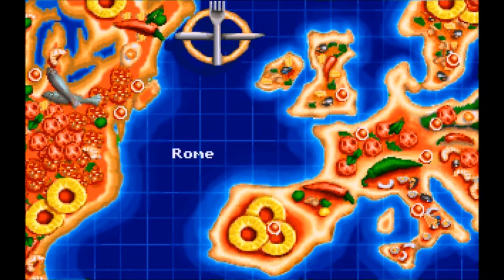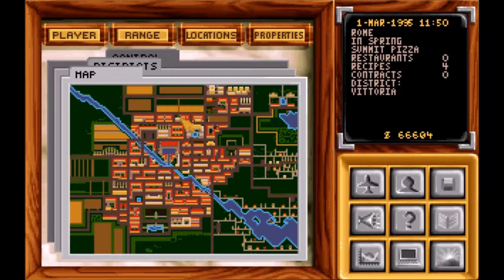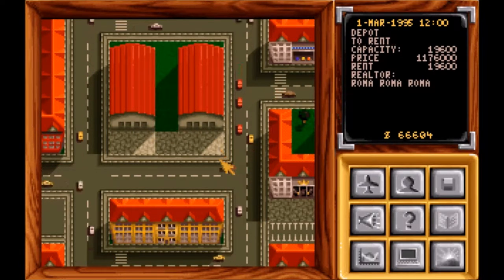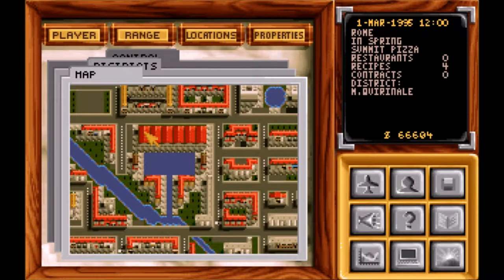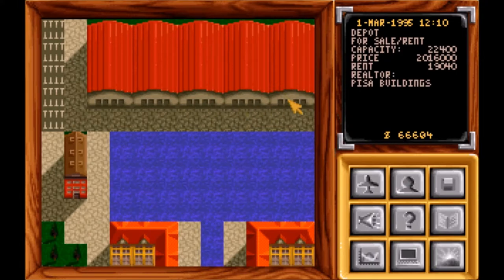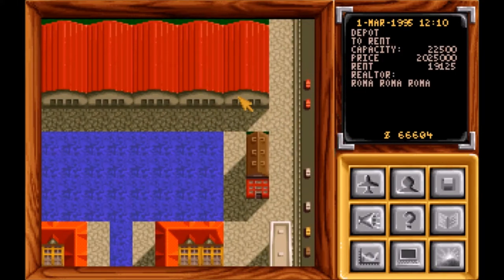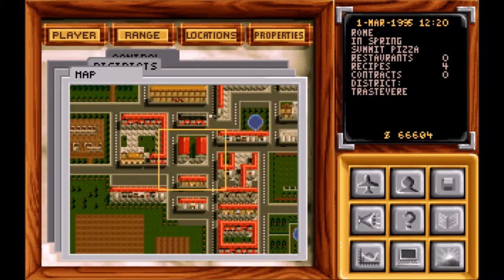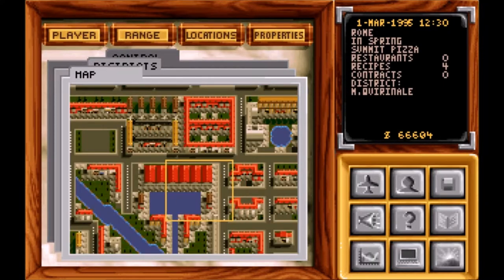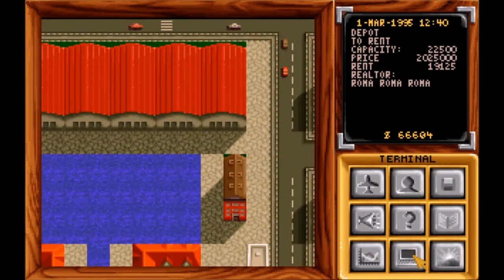Rome's down here. I thought there were more warehouses in Rome. Let's see how much this is going to cost — 20 grand to rent that, oh yeah that's a lot. Let's see the big warehouse here: 25, 19, 21, 19, 20 — 19 for 22,000 square foot. Let me see if this other one is any better. Nope, not any better. So looks like we're going with this one in Rome.